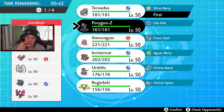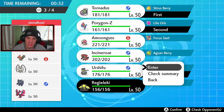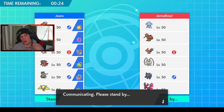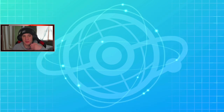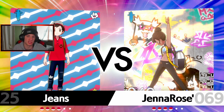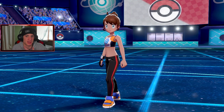If he leads Nihilego it dumps on my Tornadus, gets the Beast Boost and is plus two already — but then I just bring out another Pokemon so I'm kind of fine with that. I'll go Urshifu and Reguleki in the back. Amoongus isn't getting any sunlight today. My plan would be to Taunt right off the rip so Talonflame can't get Tailwind, and then potentially go into my own Tailwind. I see him leading Nihilego and Talonflame — that would be my lead if I was playing this team. Let's see who he leads.